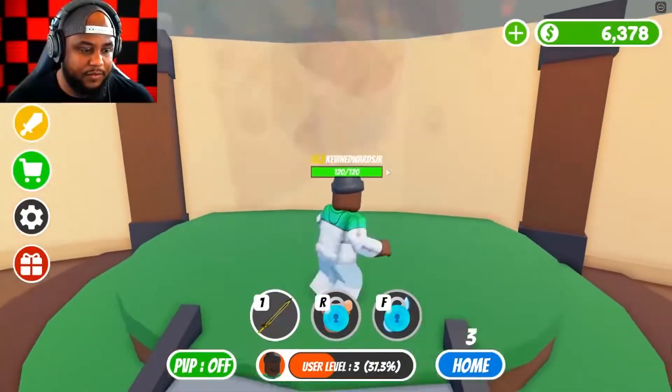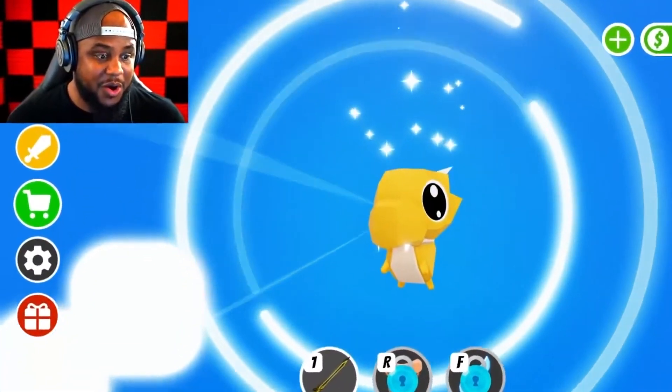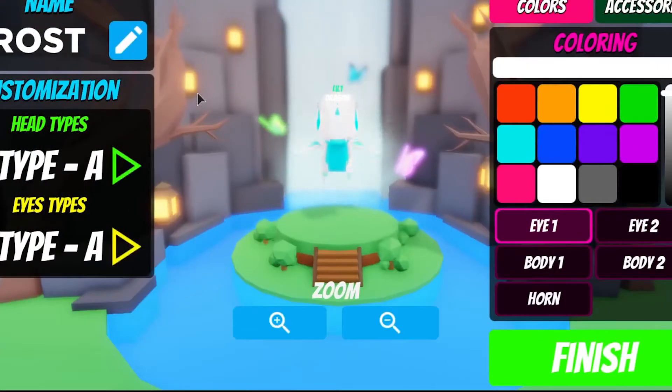Pet ranks are divided into five categories: common, uncommon, rare, ultra rare, and legendary. The type of pet players get is largely determined by chance. The more expensive an egg is, the more likely it is that players will hatch rarer pets. Players can currently hatch 74 different types of pets.